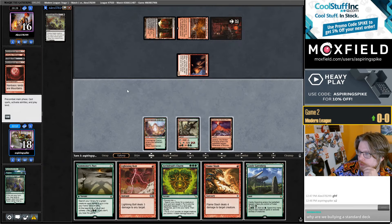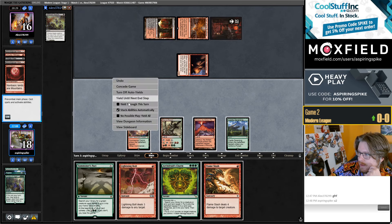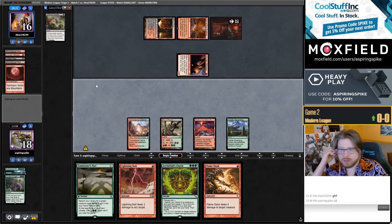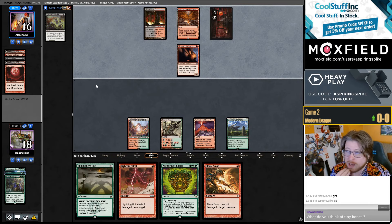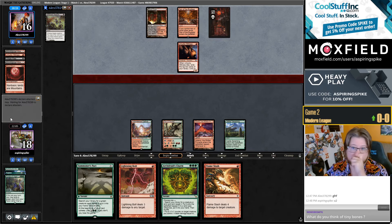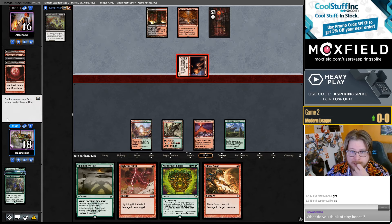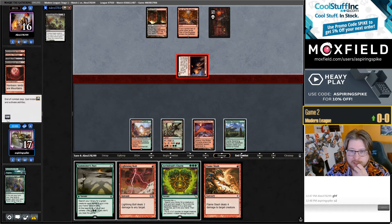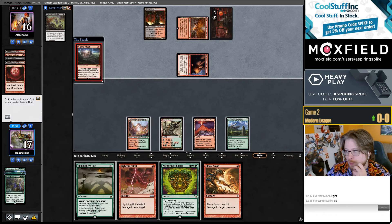I think the new Emrakul is incredibly good. We're going to be building Eldrazi Temple Emrakul decks before Tron Emrakul decks, probably. I think Analyze the Pollens / Traverse to either find Emrakul, find your discard outlet, or find your temple is kind of interesting. It just doesn't seem that tough to cast that card on turn 4 in that shell with a big degree of consistency.